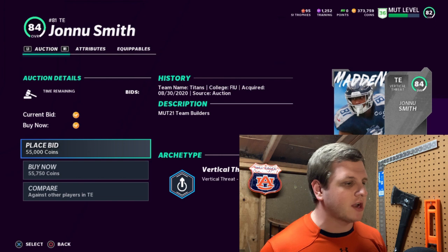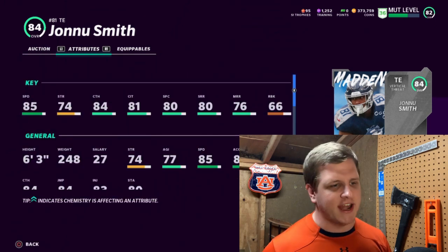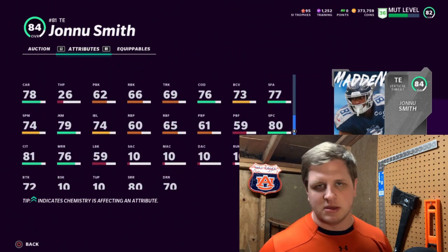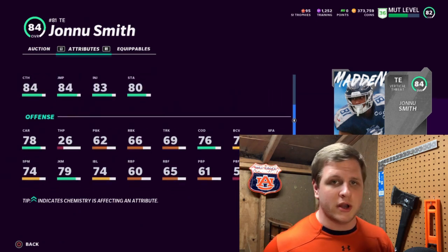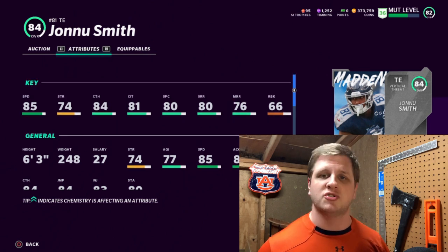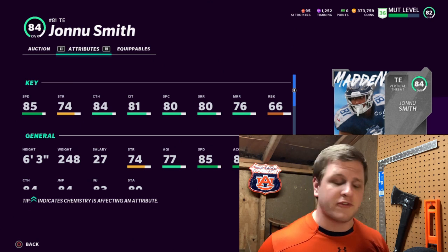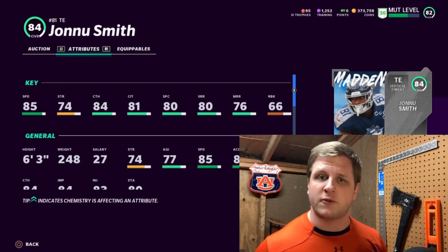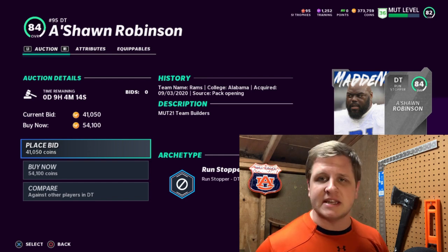At tight end it's going to be Jonnu Smith, about 55,000 coins — 85 speed, 84 catch, 81 catch in traffic, 80 spectacular catch. His run blocking is not the best, so at the beginning of the year you kind of have to sacrifice one for the other. I prefer a tight end that's very good at catching. Jonnu Smith is a very good one — a lot of people have him just for that 85 speed, which is very good for a tight end, and he's six foot three.